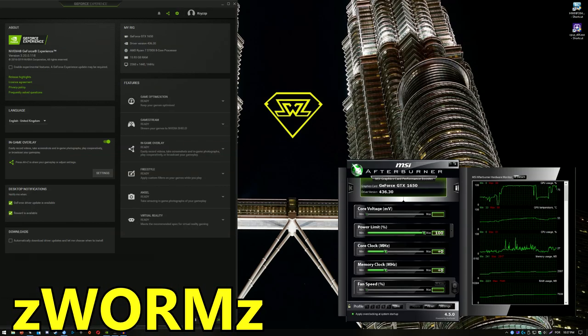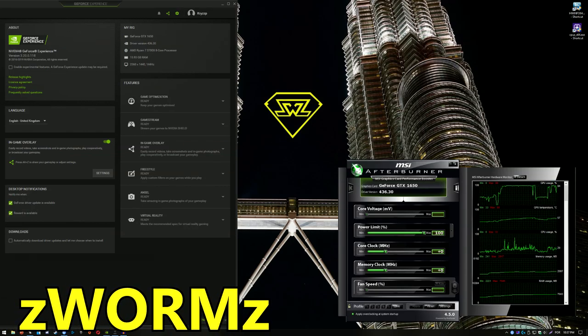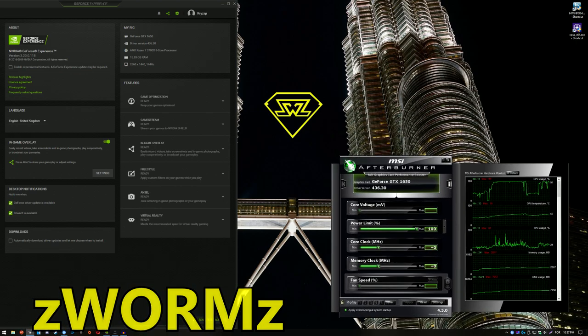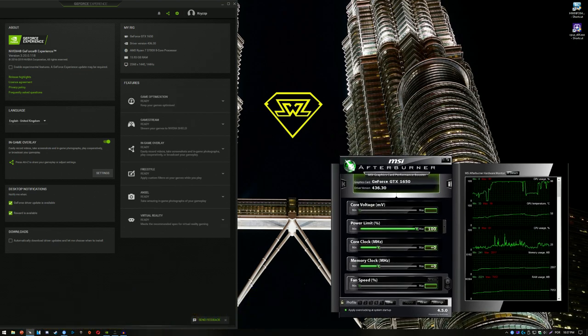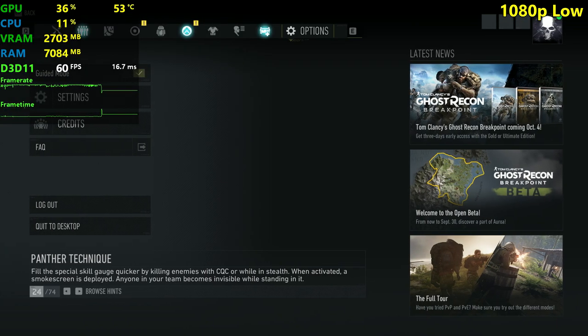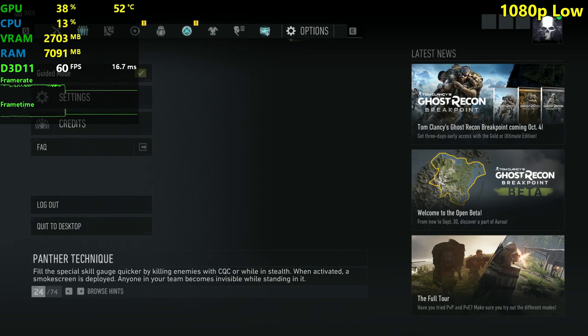Hello guys, Chris Peer, welcome back to another video. In this video I'm going to be testing the GTX 1650, and the Ryzen 7 3700X. You get the same FPS with something like a 4th gen i5 or something similar to that, or a Ryzen 5 1400 for example.